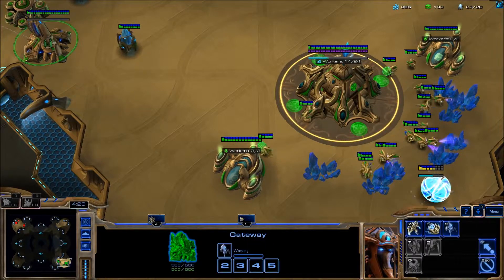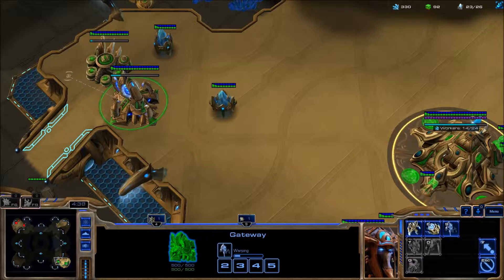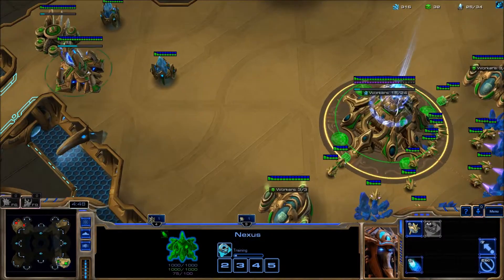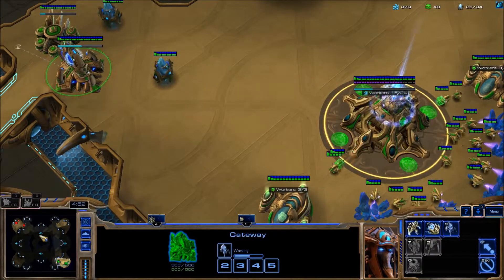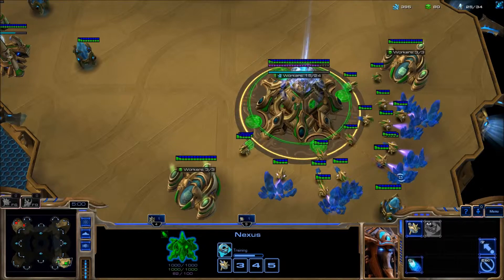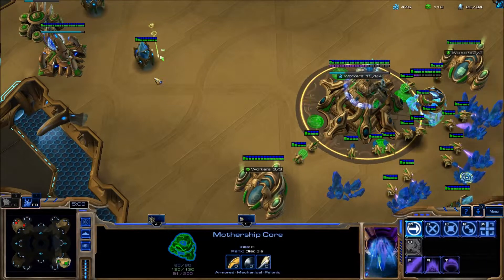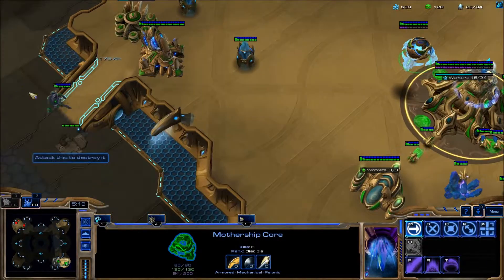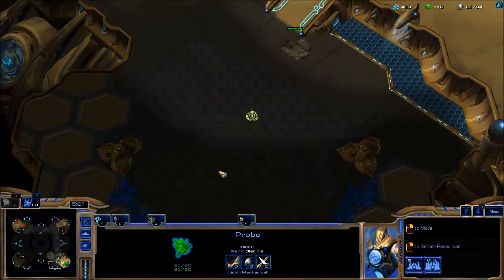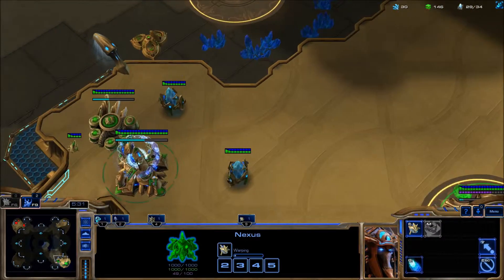Let's get another one of those. Have I got enough gas? And Mothership Core with my next hundred. And here's the hundred. Second chrono. Get over there. So Mothership Core is on one hotkey and I got enough to buy that guy. Alright, now it's build a second base. And F1 to bring him back. Awesome.